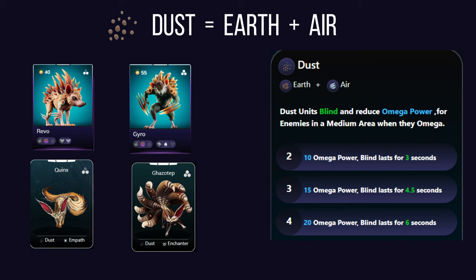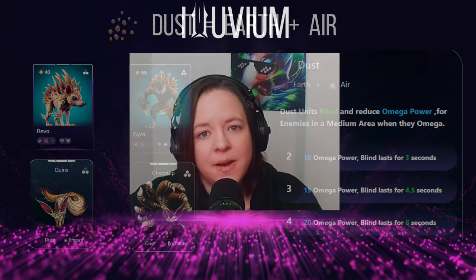Dust affinity combines earth and air, creating a synergy that disrupts opponent strategies. Dust units blind and reduce omega power for enemies in a medium area when using their composite synergies. In alluvium, blinding is a status effect that reduces an opponent's accuracy and causes them to miss — enemies still gain energy from their attempt, but attacks from blinded opponents won't land for the given duration.